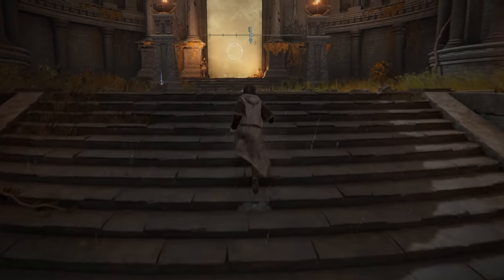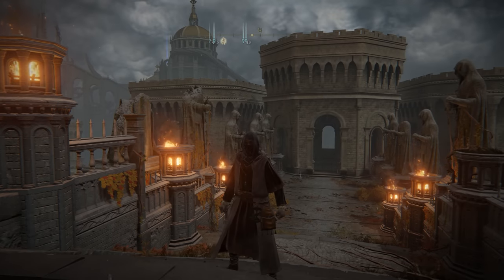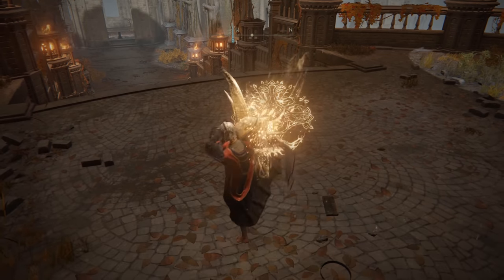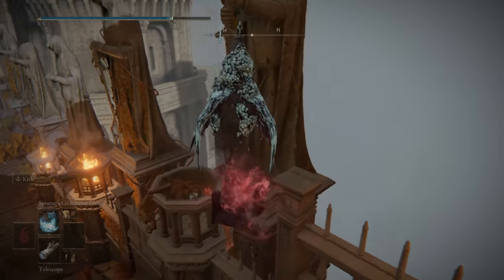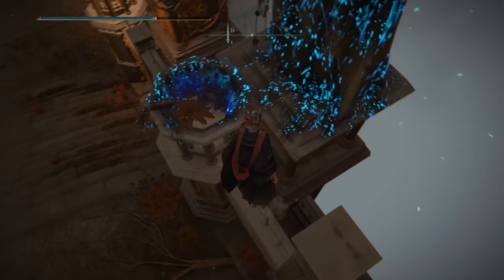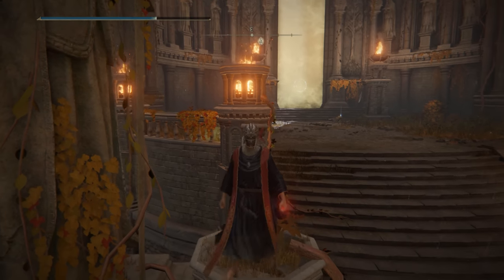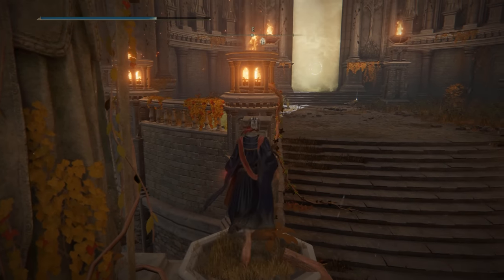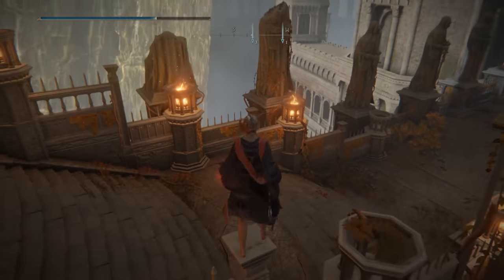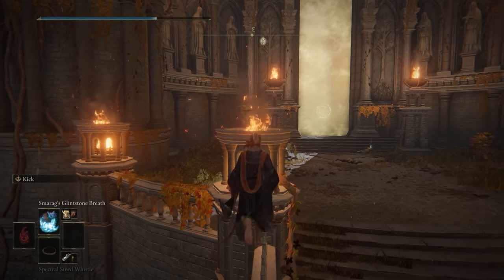What we want to do is equip everything that we just picked up — that includes the incantations and the way to cast the incantations. What you want to do is use the crucible horns all the way and then use your dragon spell right afterwards. Make sure that you hold the crucible horns down all the way and then switch to the incantation. What that's going to do is slide you forward.